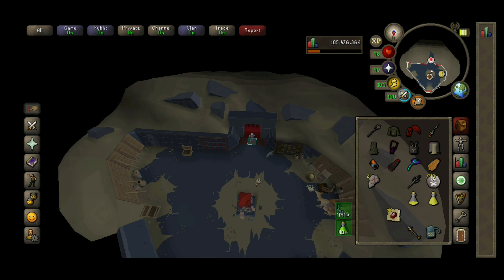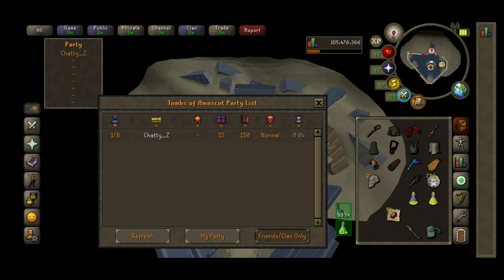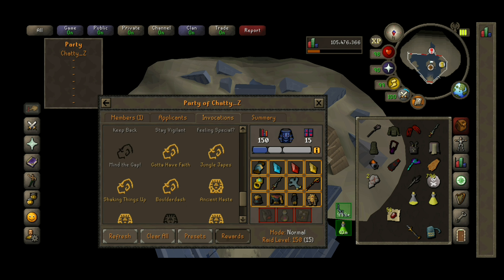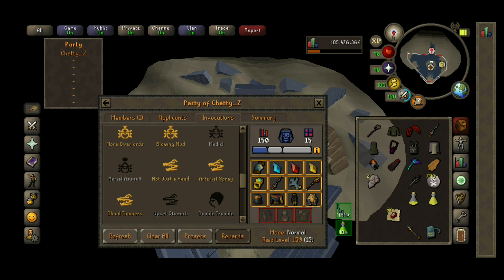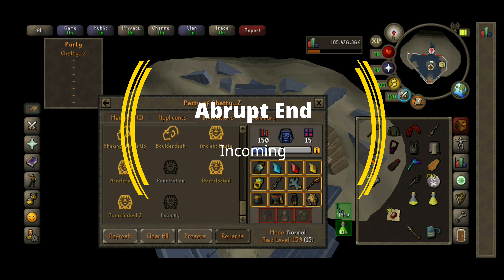So I'll just show you the invocations now. The only thing I don't have that a lot of people would tend to use is 'on a diet', but I think the bandages just make it a no-brainer.